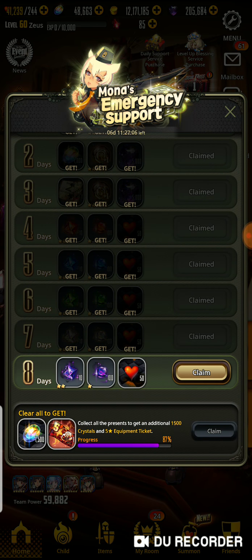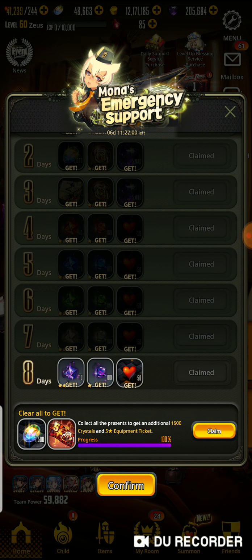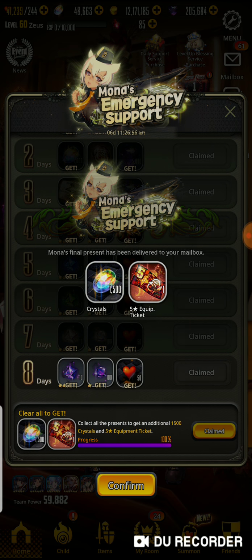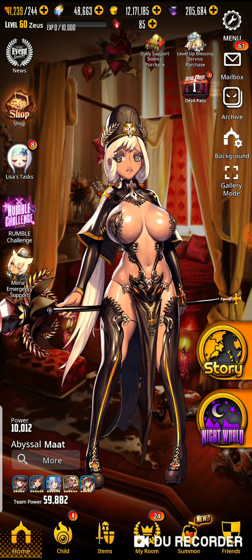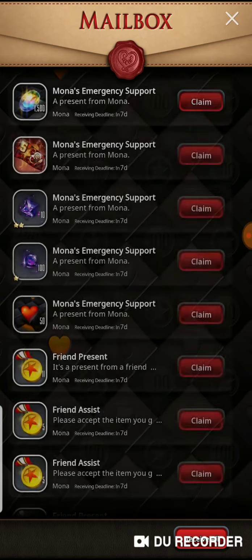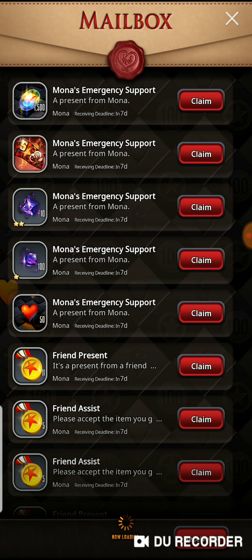I think this is the last day for the Monas, so I'll get everything right now. Monas Emergency Support — let's claim this 1,500 crystals and a 5-star equipped ticket. Thank you very much. That's very nice. As you can see I have 48k crystals I've been saving up for you guys for this moment.